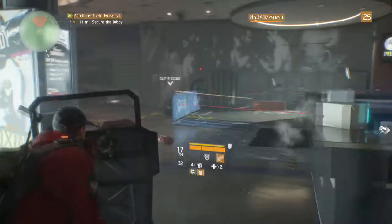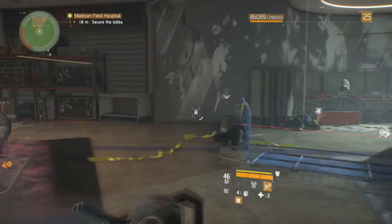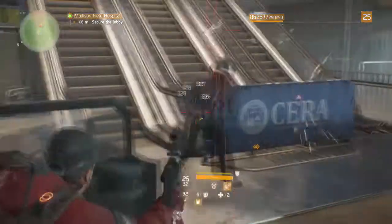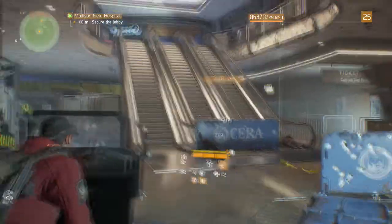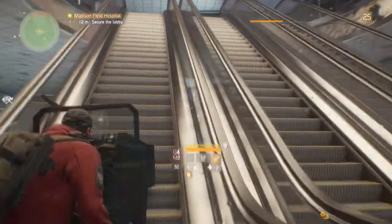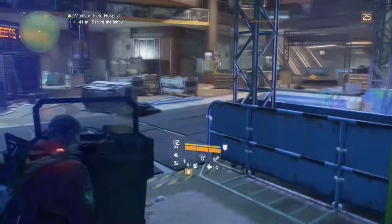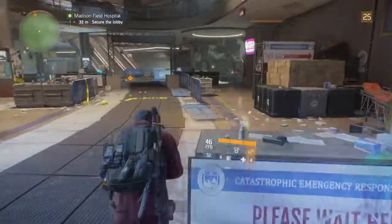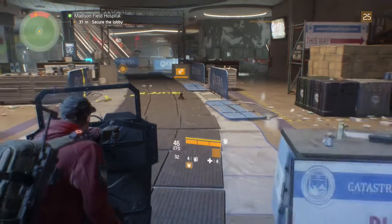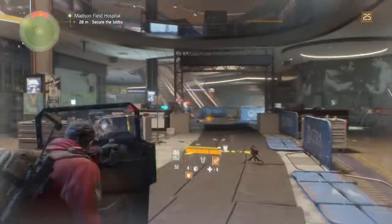Well, you are only supposed to be able to use your sidearm. The Ballistic Shield is not working as intended and you can use this to your advantage. This is a glitch and I am sure it will be patched as it's pretty game breaking. To use your primary weapon with your shield, equip the Ballistic Shield, now sprint, and while you are sprinting, throw out either a turret or a seeker mod. Now you have full use of your primary weapon.